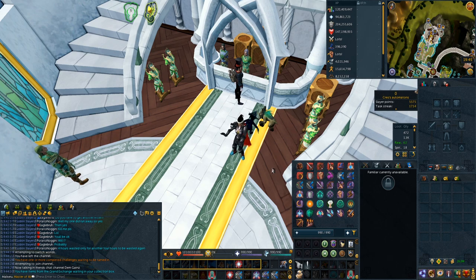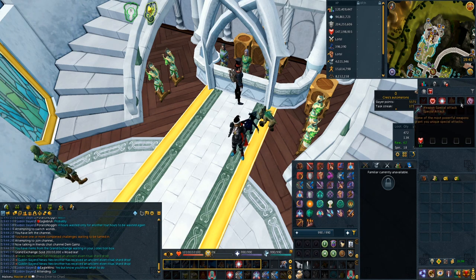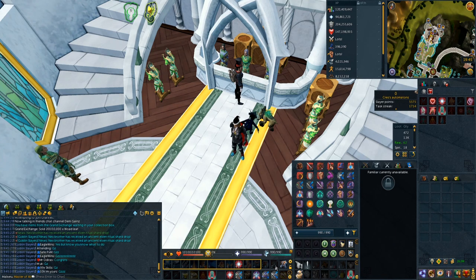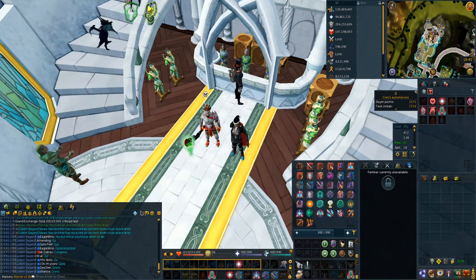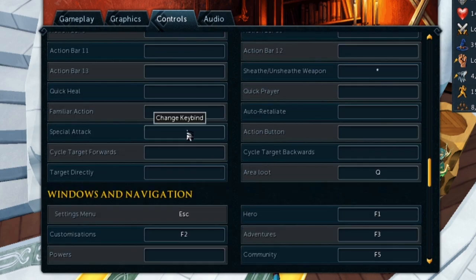The next tip is something I discovered while doing a podcast recently with Protox, Wazzy and Ravlar, and that is key binding your special attack without putting it on your ability bar. A lot of people, including myself, grab the special attack ability from the HP ability tab and drag it onto their bar. But if you press Escape, go to Settings, go to Controls, and scroll down to the bottom of Action Bar Controls, there is one literally called 'Special Attack'. You can key bind this to whatever you want, and your special attack will be key bound without having to drag it on any action bar, freeing up a slot. Regardless of whatever bar you switch to or whatever combat style you're using, you have it key bound for everything.